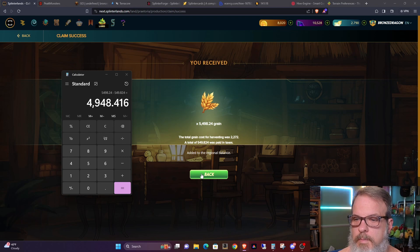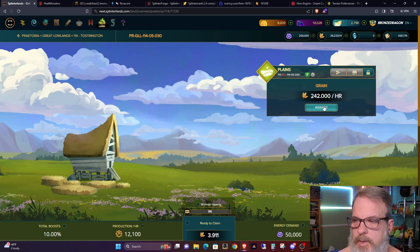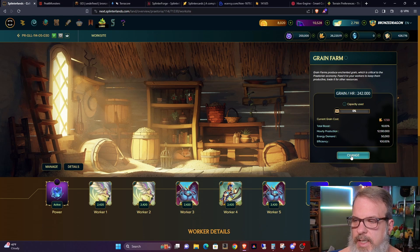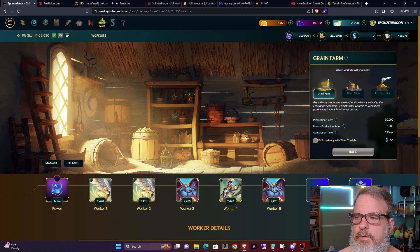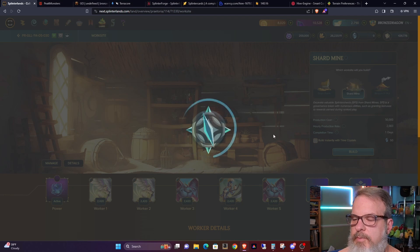Now let's go into Manage, then Change, confirm, and I want to change this over to a shard mine. It says it's going to charge me 50 time crystals if I want to complete it automatically. The estimated time remaining until construction is complete and workers begin is one day — so let's go ahead and build. I had figured it was going to be one day because that's what they said.